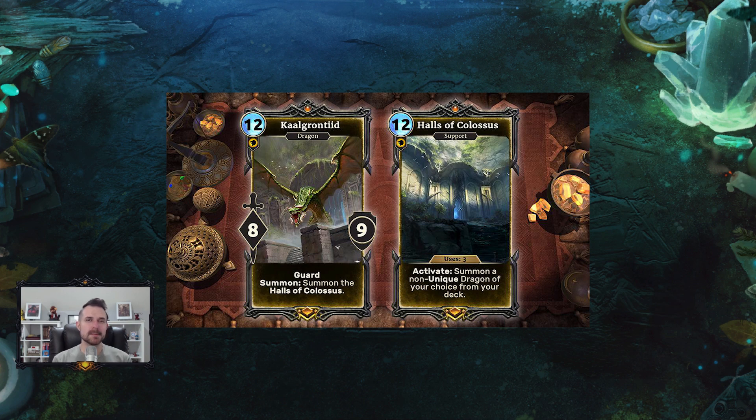This card is very comparable in power level to something like Sotha Sil. With Sotha Sil you're essentially paying 12 to get two eight-eights, one of them with Guard. It's the kind of card that has to be answered in multiples — unless you have a Dawn's Wrath, you typically have to answer what Sotha Sil creates and have some answer for Sotha Sil itself. Cal Granteed is in that same boat: you get a big-bodied Guard — eight-nine instead of eight-eight — and then Halls of Colossus has three uses.